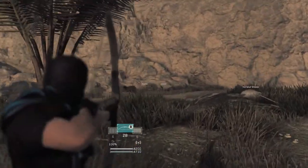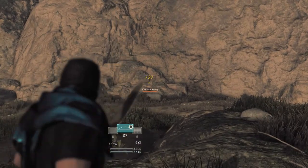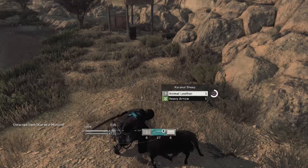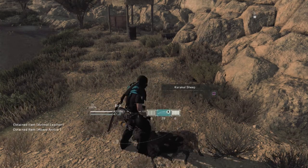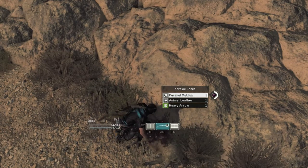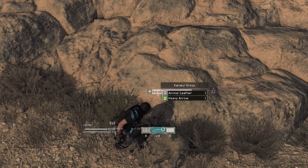So what I firstly do is I run over here to this little pond and I take out these three sheep. I get a little bit of food, and food is very important, so I try to stock up as much food as I can so I can do a lot more in the game.